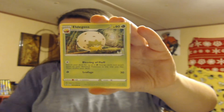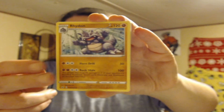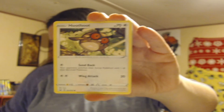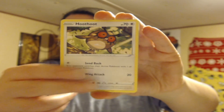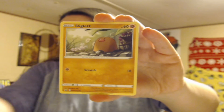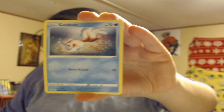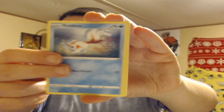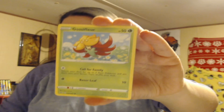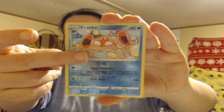Air Balloon, Eldegoss, Brydon, Hoot Hoot, Scroopee, Diglett, Diglett, Godine, Gussifer, and a Reverse Holo Krabby.